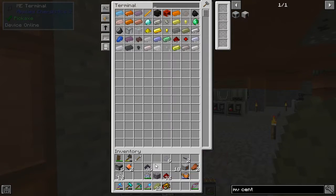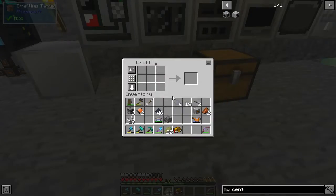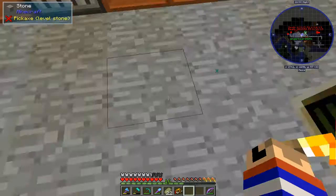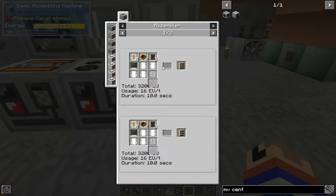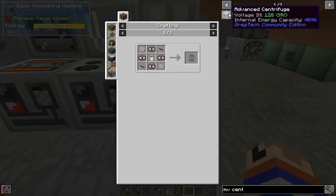Two, four, six, eight. All right, I've got my circuits. So we've got to make four primitive processors. Are these things any easier to make in the assembler? Well, they cost the same of everything, don't they? We've got primitive processor — nope, can't make that there.